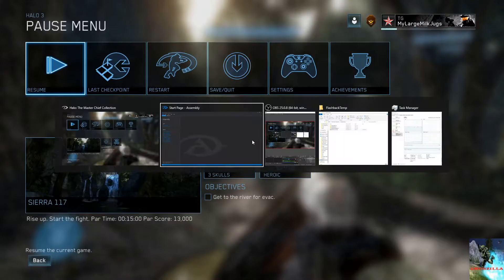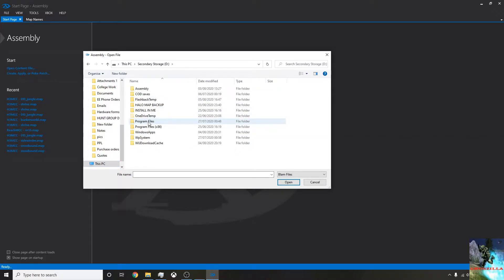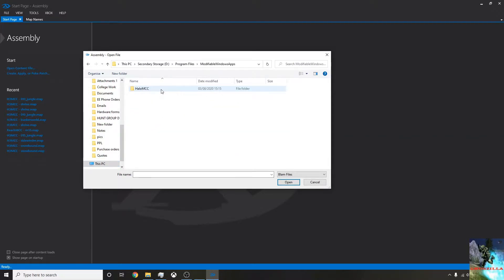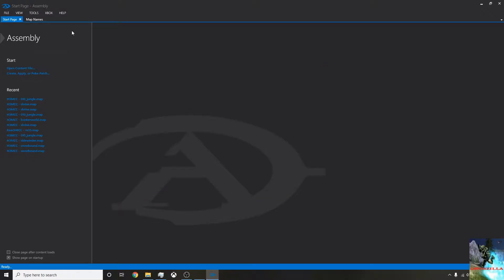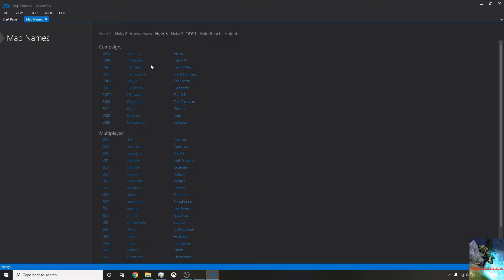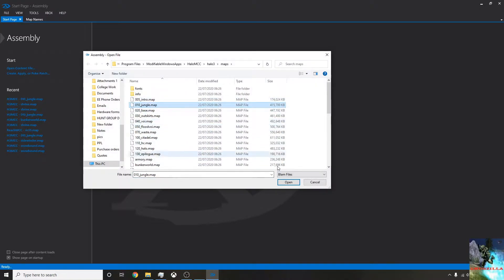Let's tab back into Assembly and open the map. To open the map, click open content file, navigate to your computer, whatever drive you installed it to, program files, modifiable windows apps, Halo MCC, Halo 3 and maps. You can see a lot of different maps but not very familiar names — they're all named a bit weird. If we go back into Assembly, click help and map names, there's a list of the file names in relation to their mission in the game. Sierra 117 is called oten_jungle in the map folder, so let's open that.